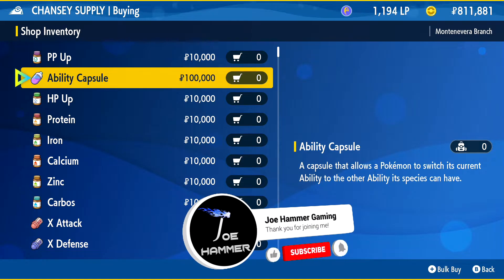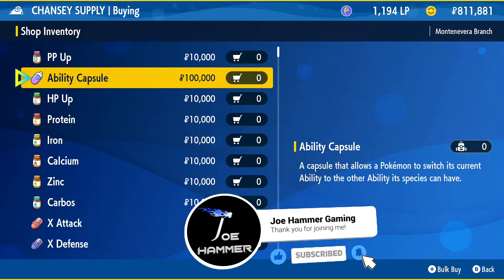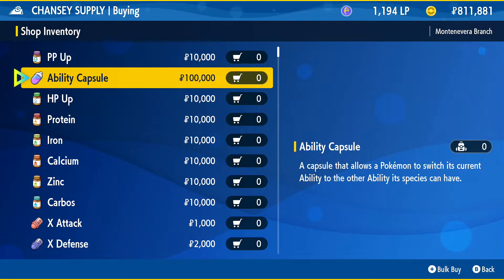There's one last item we should probably talk about in terms of customizing your Pokemon — that is the ability capsule. It's oppressively expensive, so I don't really recommend it in most cases, unless we're talking about a legendary or a shiny or something that's going to be difficult to get a replacement for. Basically, if your Pokemon has two different abilities it could have, if you use this, it'll give it the other ability. Something useful to know about, but most people probably won't use it.